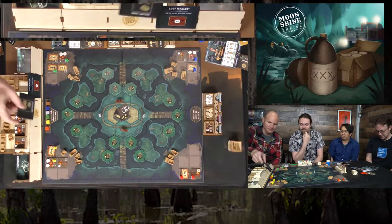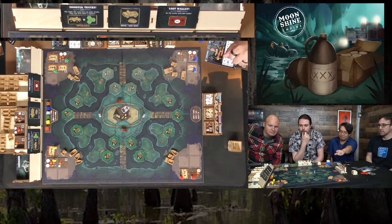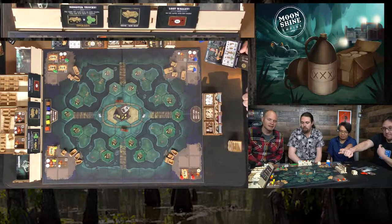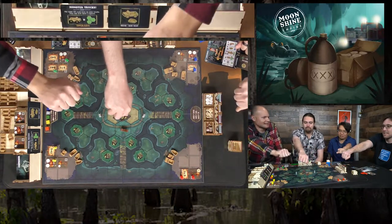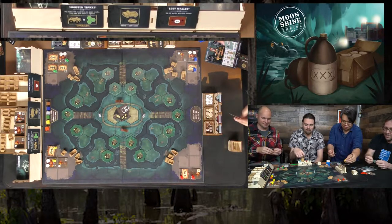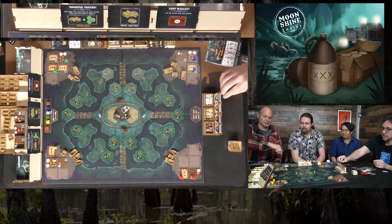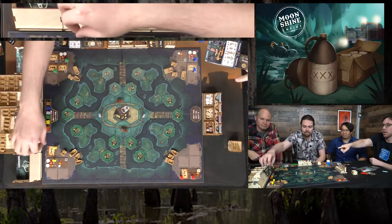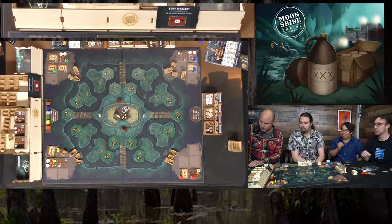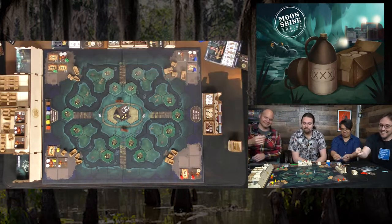Second auction round: one player bid zero, so Pappy doesn't take kindly to freeloaders and there's one less card. Up for auction are another upgrade card for off-road truck tires moving three spaces, and an old wallet with 50 bucks inside. After bidding, the winner with 50 bucks takes a truck and rowboat. Another player loses $20 in the process.